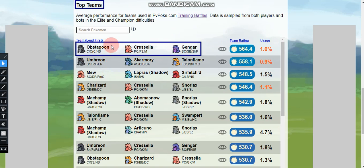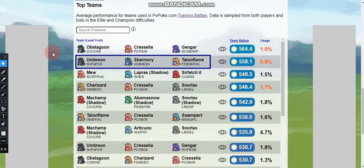Now let's get into the top teams. The first team is Obstagoon with Counter, Cross Chop, and Night Slash; Cresselia with Psycho Cut, Future Sight, and Moonblast; and Gengar with Shadow Claw, Shadow Ball, and Shadow Punch.